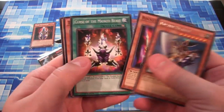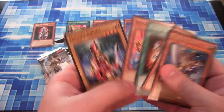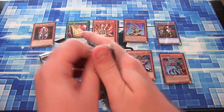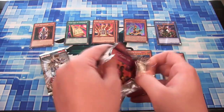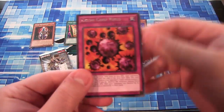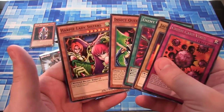Buster Blader, Rocket Warrior. The Ritual from Masked Beast. Jim Knight, Elf, and everything. I think we got all the Knights too — we got Kings, Queens, and Jax Knight. Crush Card Virus — not too hard to get now, but still a cool reprint as a rare. Jax Knight again, Enemy Controller.